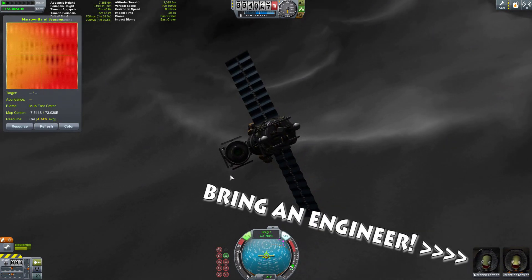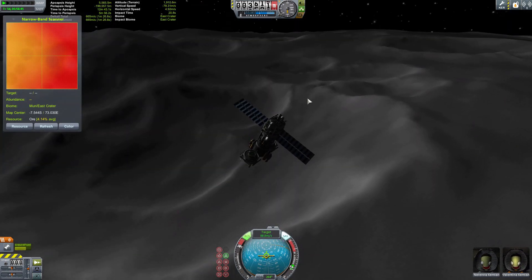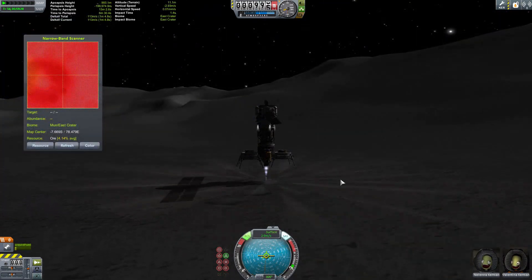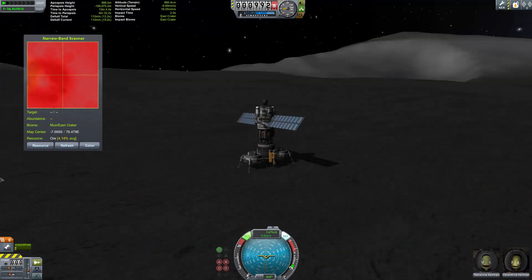Bring an engineer — thanks for reminding me, video. Engineers will actually help you extract resources; I believe they keep the temperatures down. They do something towards that from what I understood from Rover Dude. And you get to see the cool particle effects — the dust blowing up — and we landed.